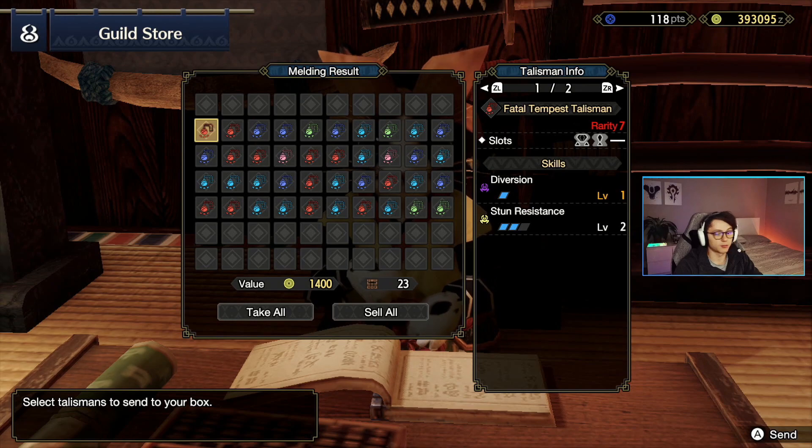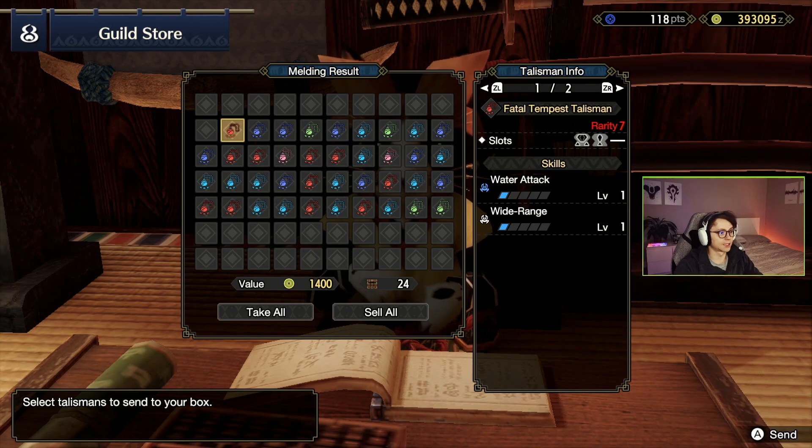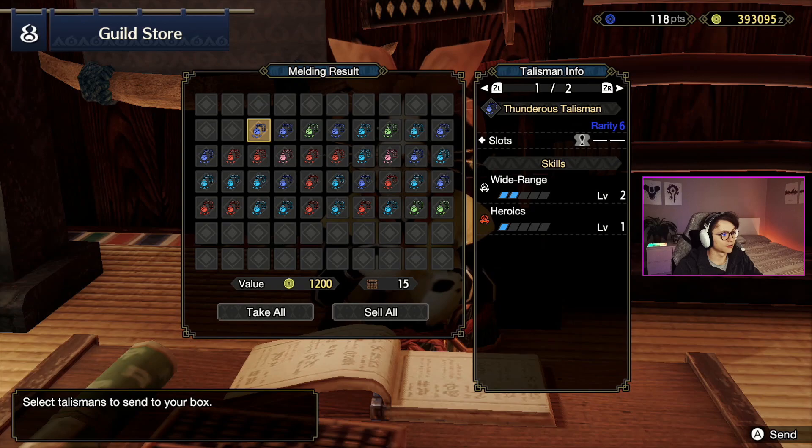We've got another red one straight back to back, so high hopes for this one. Oh my gosh — I've been disappointed. One level of wide range, one level water attack. Pretty useless, going to skip right over it. Same deal with this one. Wide range isn't a great skill to be honest — wait, what am I saying? Wide range is a great skill but the level 1 gem slot is not enough.